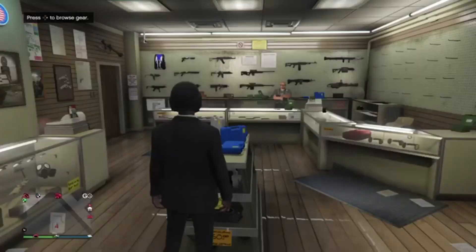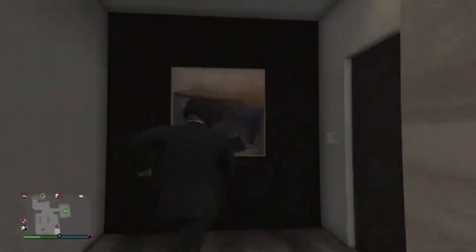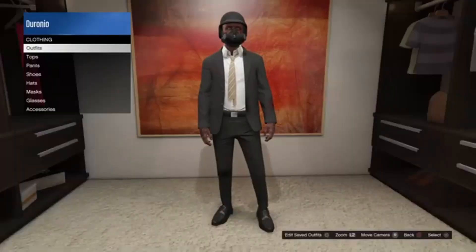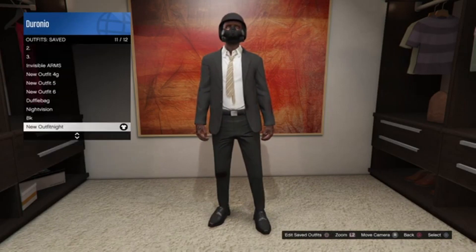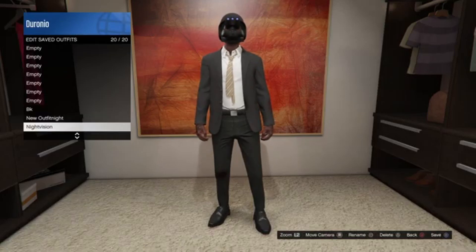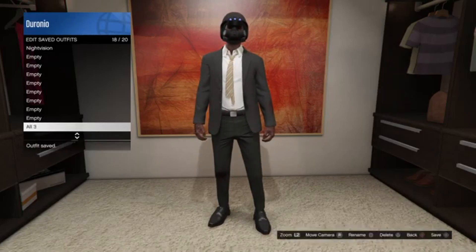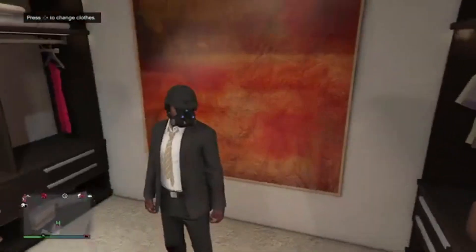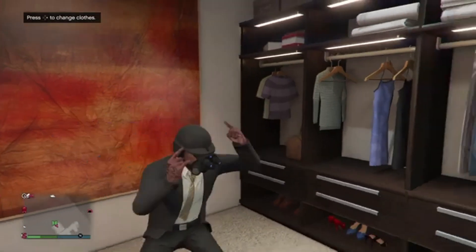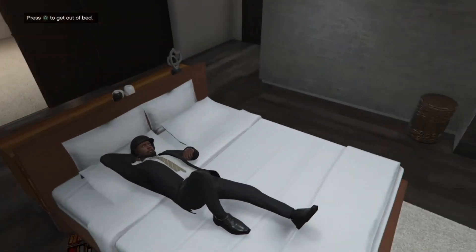Then from there, make your way over to your high-end apartment. Once you get there, go to your closet — which is either upstairs in a deluxe apartment or downstairs on the bottom floor in a normal high-end apartment. Once you're at the closet, press right on the d-pad, go to outfits, select saved outfits, and scroll all the way down to your night vision outfit. Click on it, activate it, and then scroll to the outfit that has the bulletproof helmet and the rebreather. The night vision goggles will transfer over and you will have all three on one outfit. From there, save it as another outfit or just save it onto that outfit, and you are done.